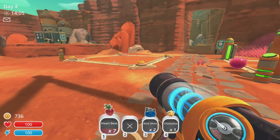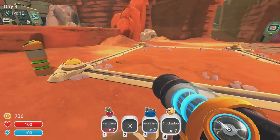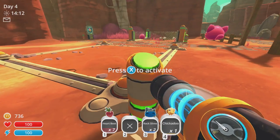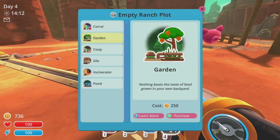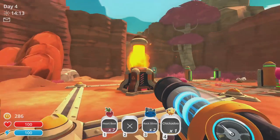You're going to need yourself roughly around a thousand new bucks. You're going to need yourself a chickadoo, and obviously a hen-hen and a roosteroo. You're going to need to build a coop and an incinerator, which is roughly about 900.